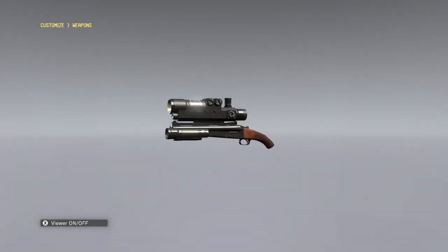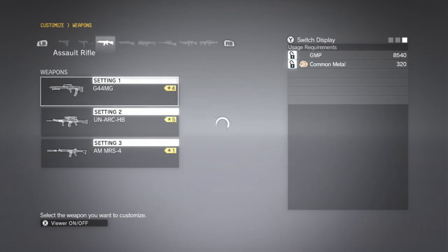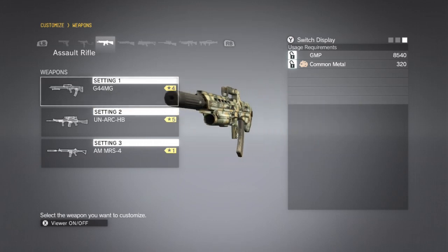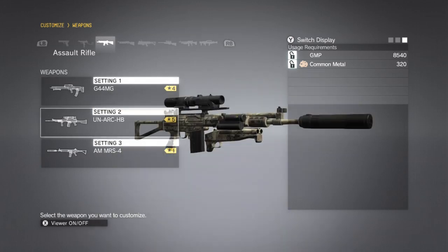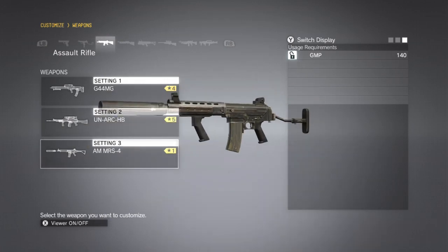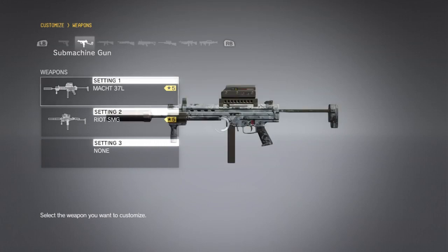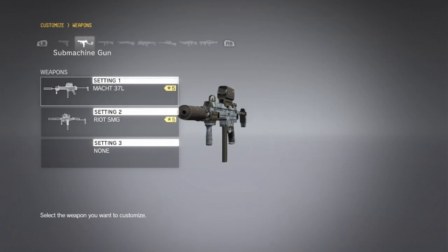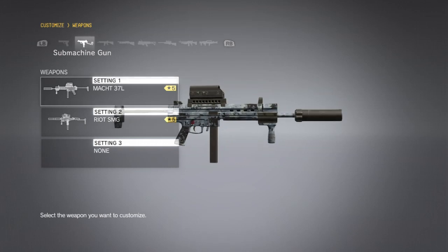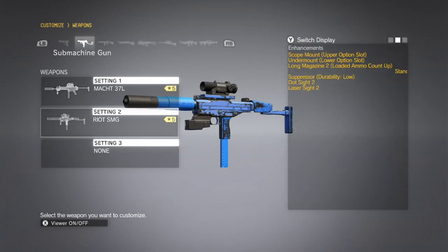You can add a suppressor as long as you have the suppressors for higher versions of the same weapon. You can put them on lower tier versions and they sometimes don't cost anything. For a sniper rifle, for around 1,700 GMP you can have yourself a suppressed one.